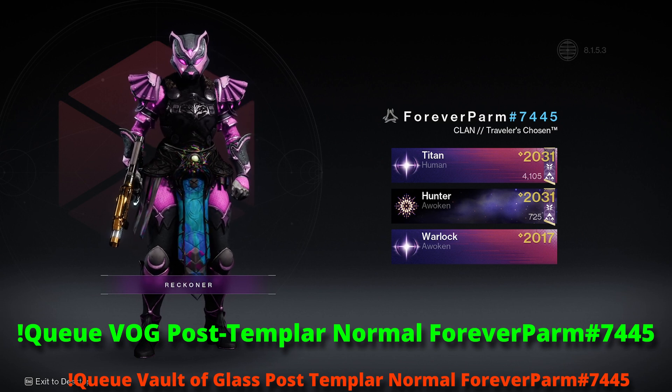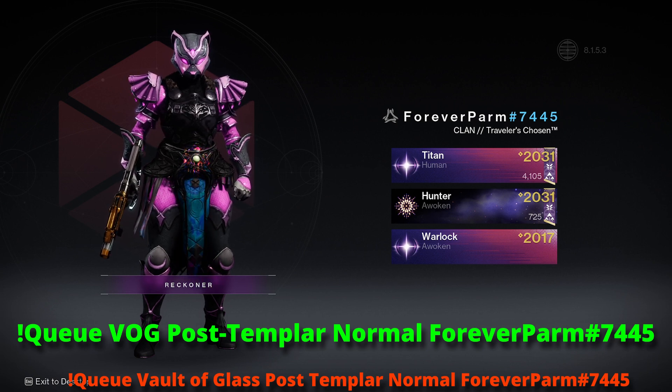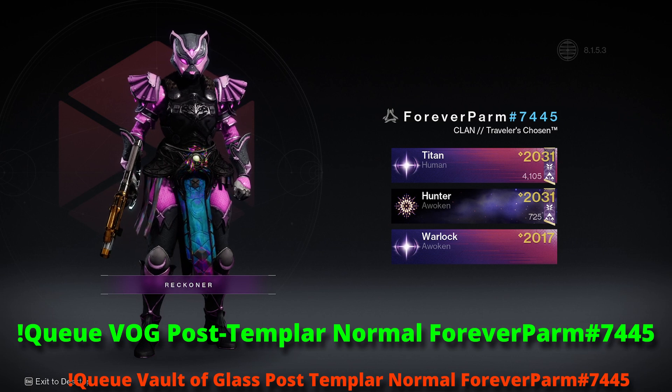This is why each section of a queue message must be one word. The bot reads your chat message looking for specific one-word arguments. First it looks for 'queue', then an activity name such as VOG, RON, or Vesper's Host (VH), etc. Then it looks for the encounter you're requesting — in this case, post-templar specifically.